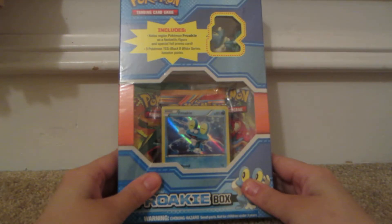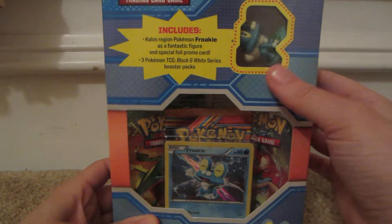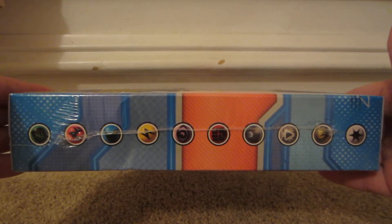Hi, so today I have a Froakie box to open. It has a Froakie holographic promo, three packs, and a Froakie figurine. It has the three starters on the back and it explains what you get. It has the energy symbols on the sides — mine's fairy, because fairy didn't exist when this box was made.